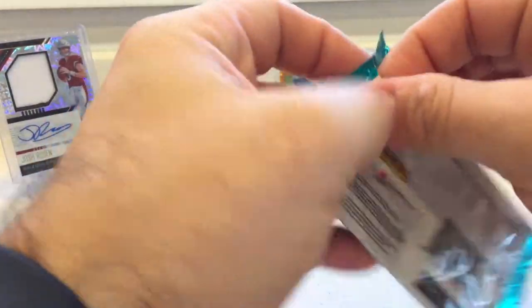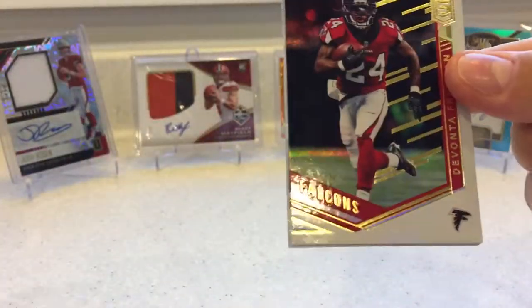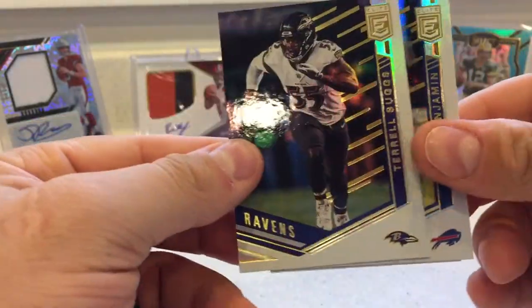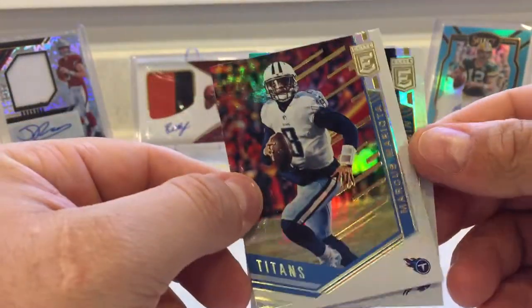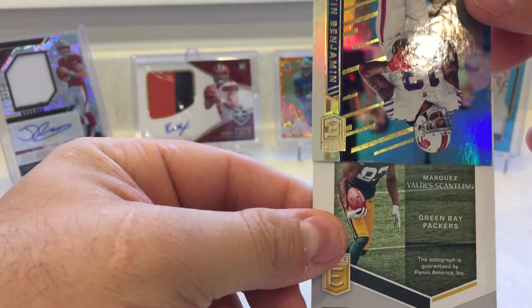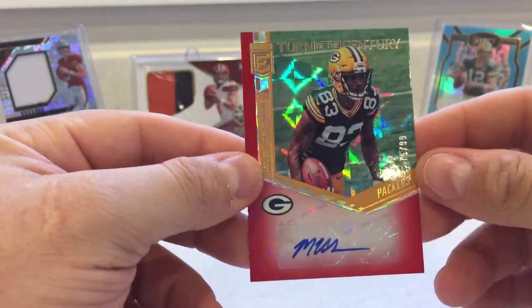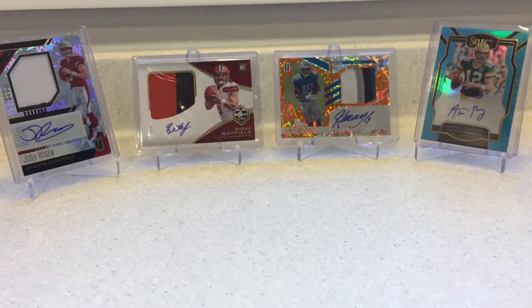Alright, one more pack of those. Devonta Freeman. Calvin Benjamin. Terrell Sucks. Marcus Mariota. And then that last card... looks like a Packer player. Marquez Valdez-Scantling — this is a rookie card. Oh, a rookie auto! Very nice. And that is autoed out of 99. I'm not mad about that card. I think they're going to have a good year this year with him. Randall Cobb signed with the Cowboys. Everybody wants Jordy Nelson to come back, but we'll see.